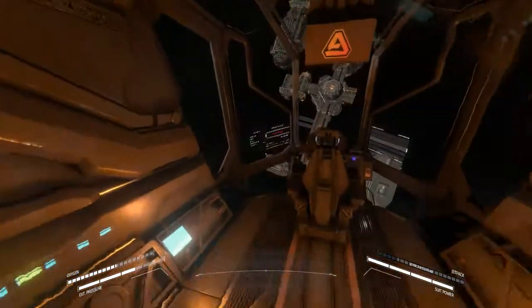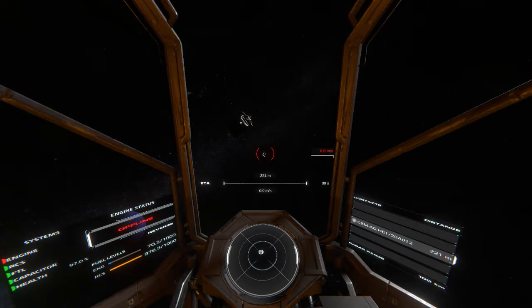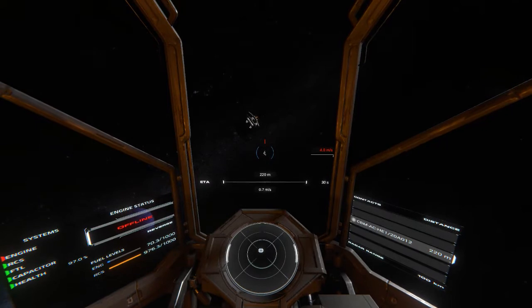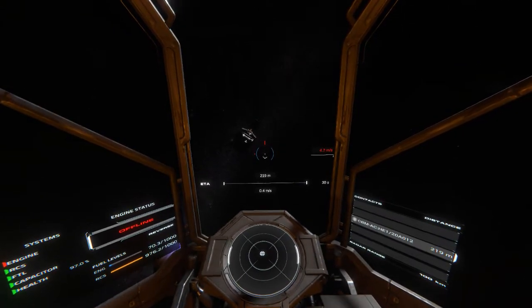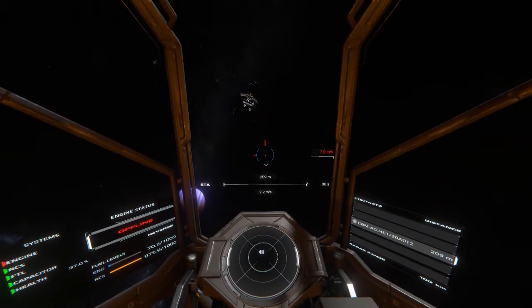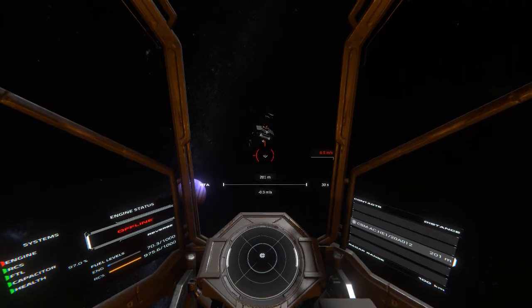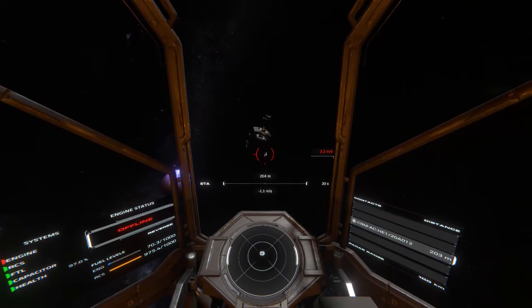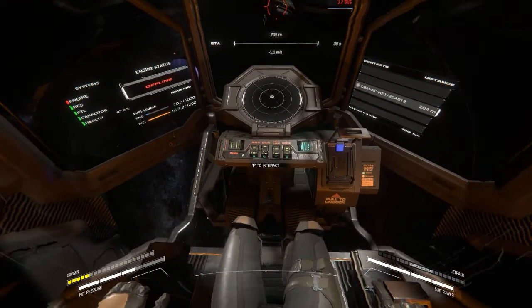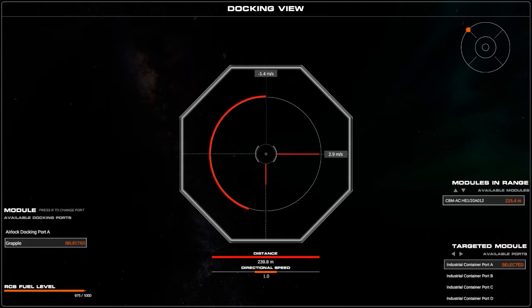We're gonna head out to Everest and look for a cargo bay - maybe we'll be lucky, who knows. I'm out at Everest now and I just happened to find one right away. I'm always worried about turrets on these things, but hopefully seeing as we're around Bethar we shouldn't have to really worry about stuff like that. It seems to be in fairly good condition, so I think I'm just gonna go ahead and grapple it and bring it straight home and see what we've got to refine on it. We want standard docking port.